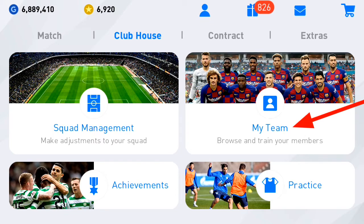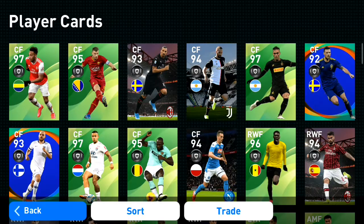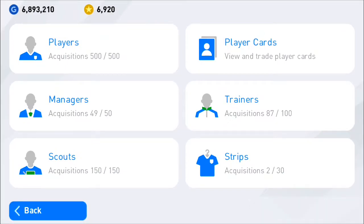For trading players, you'll need to go to My Team and then you can see the Player Cards section. This is the place where you trade, and now let me explain the system behind this.